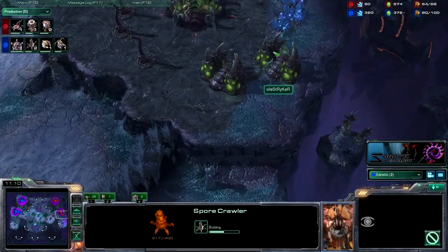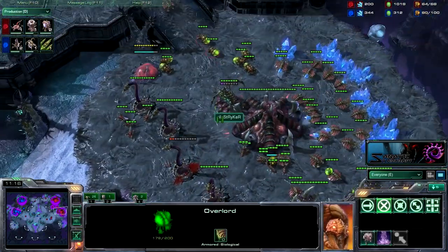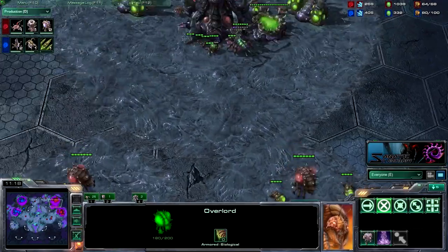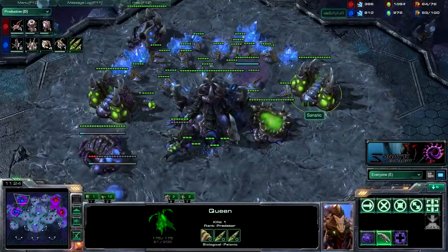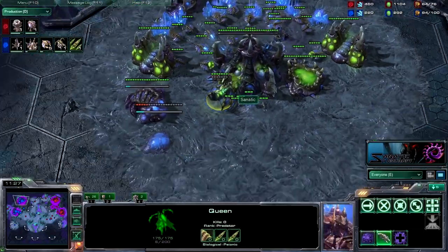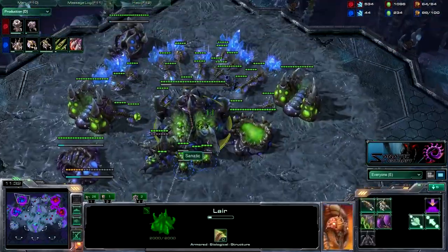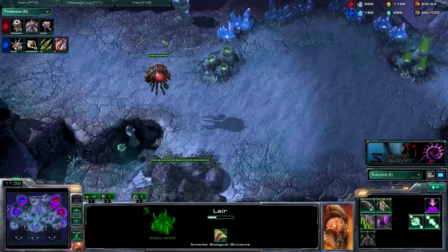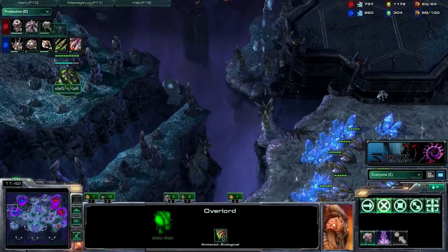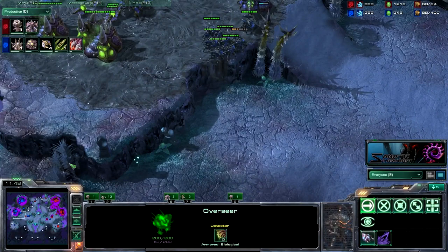I haven't seen that spire yet but I have seen the two gases. Seeing that he didn't have any roaches yet and he didn't have too many banelings, I suspected he's going spire. So I am going to prepare two spore crawlers as well as a hydralisk den to prepare myself for this muta attack that's going to come in pretty soon. He's making an overseer, which is going to scout exactly what I'm trying to do.